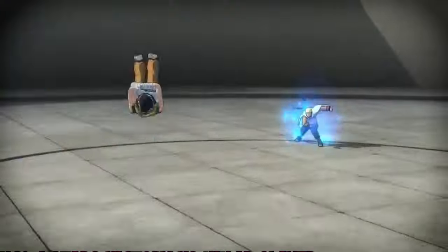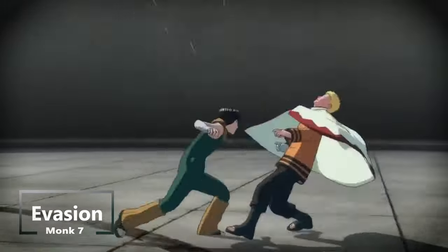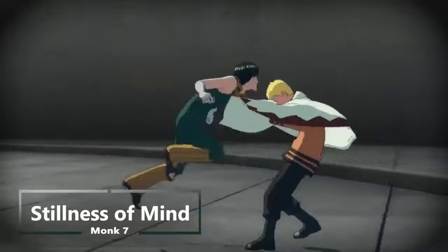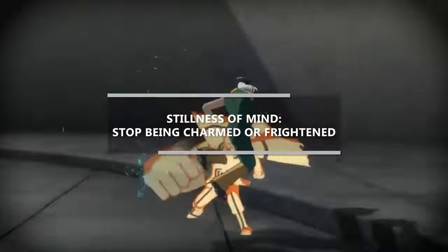And just to add to that evasive ability, at seventh level of monk you get evasion, making you way better at dex saves — possibly ignoring all damage from a dex save. Additionally at this level you get stillness of mind, so you can use your action to end one effect on yourself that's causing you to be charmed or frightened.